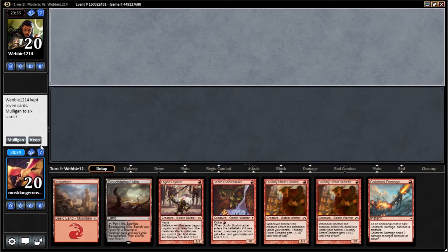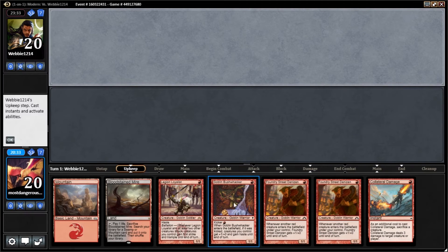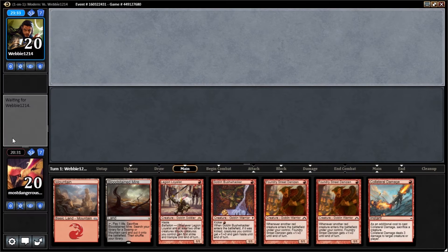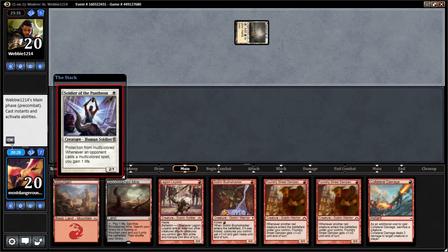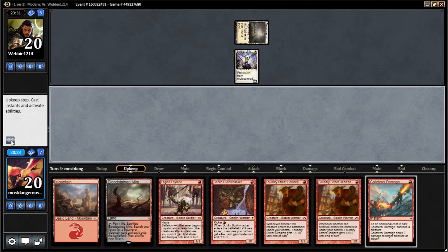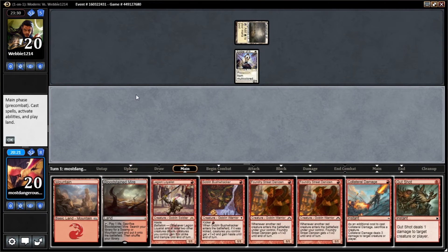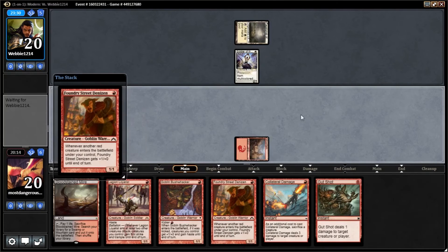Double Foundry Street — looks great, especially on the draw. If we draw into another land we'll be in very good shape. Lead on Flagstones — Soldier of the Pantheon, okay. We do not have any multicolored creatures in our deck. Play out Foundry Street.